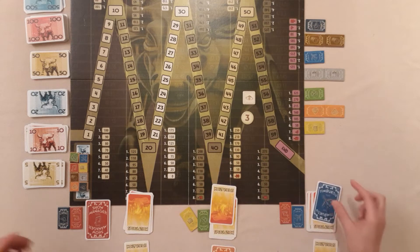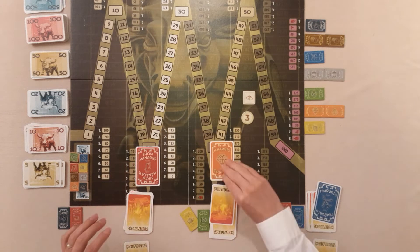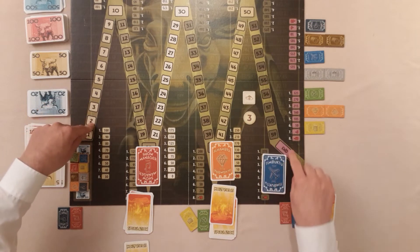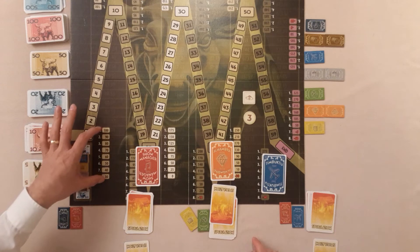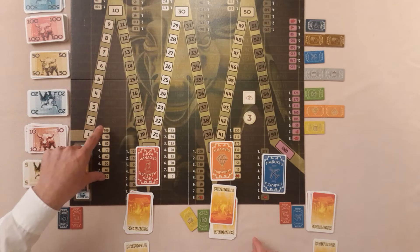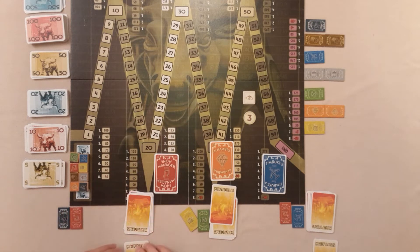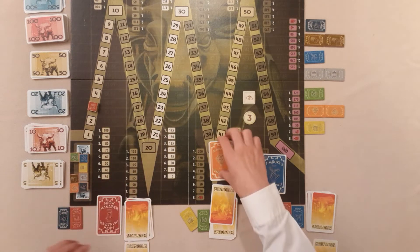Now everyone is secretly looking at their two cards and is going to pick one to influence that particular share price. These guys are probably going to go for the red one. These guys are going to go for green, and these guys are going for the navy/lighter blue one. Once everyone's chosen simultaneously, you reveal them. Starting with the active player going clockwise, you move that share based on the number. The share track goes all the way up to 60, which is the end of the game - they follow this zigzag path and the price is based on the matching line. Red is going to move three spots. Done. This goes in their discard pile.